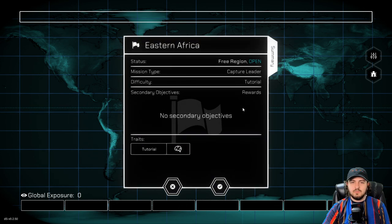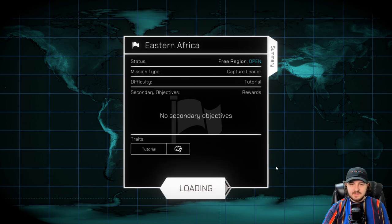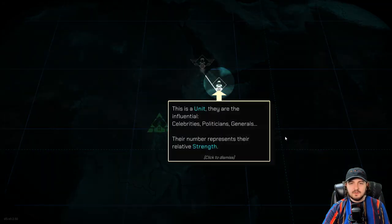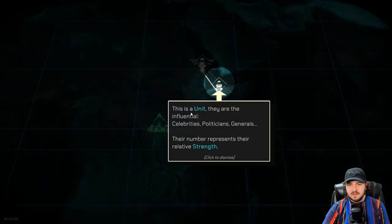So this is where we're stationed — Eastern Africa. Status is free region, open. Mission type: capture leader. Tutorial difficulty. Rewards and so on and so forth. Let's jump into this and see what this game is all about. Here in the Shadow Government Simulator.